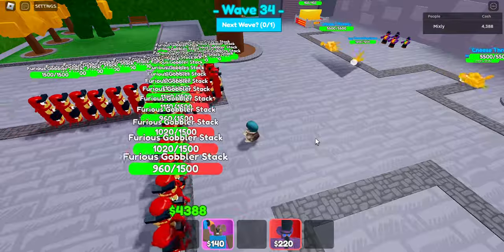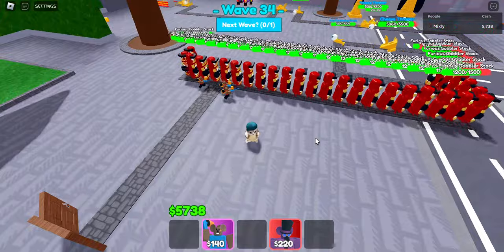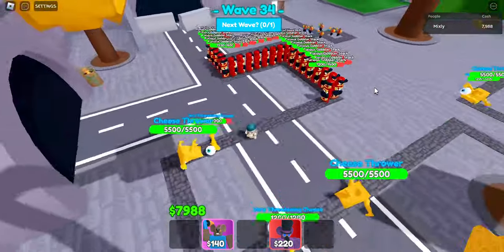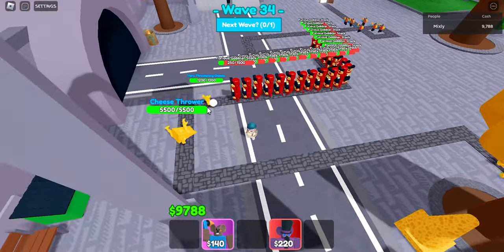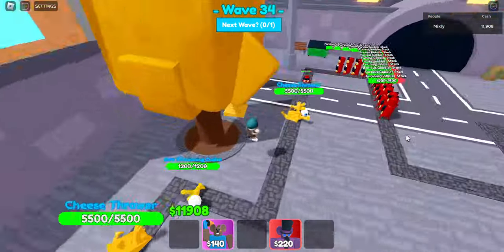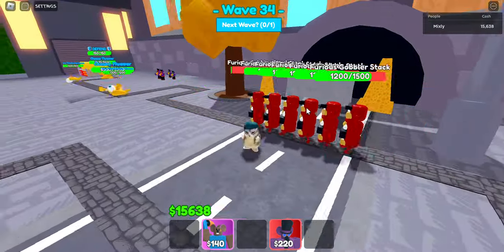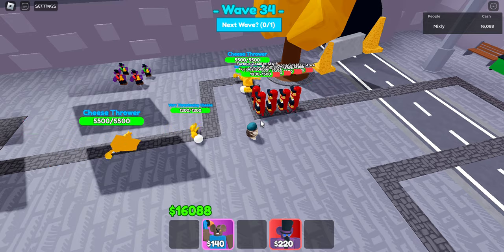I'm going to try getting all my Cheese Summoners maxed out but it will probably be kind of hard. This wave is just easy money once you get at least two of your Summoners maxed out. These Cheese Throwers can probably take out about three to four Furious Gobbler stacks. We are going to get a lot of cash from this.